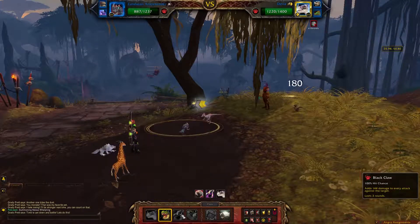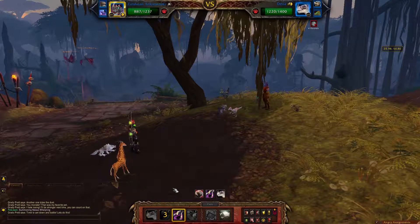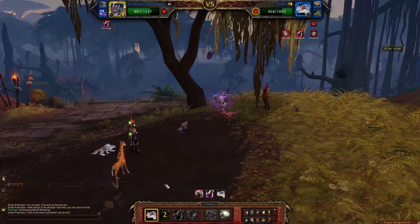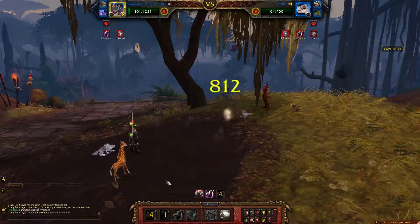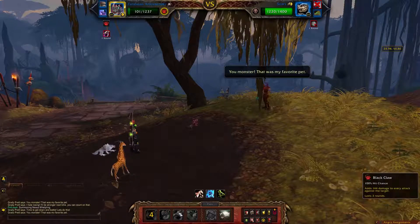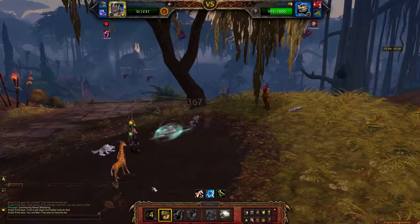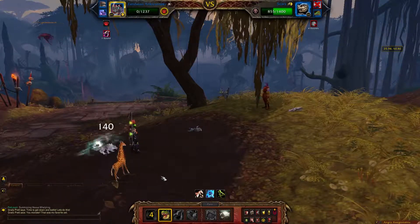We're going to come in with a Primal Cry, which will cause us to be faster than Delta. Then we're going to get a Black Claw off, and then Haunting Party. This should take Delta out. Then if you can, get the Primal Cry off to make Scars a little bit slower — make sure we go first. Makes everything better.